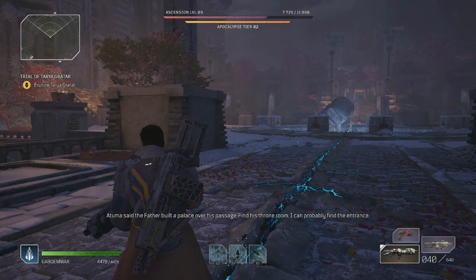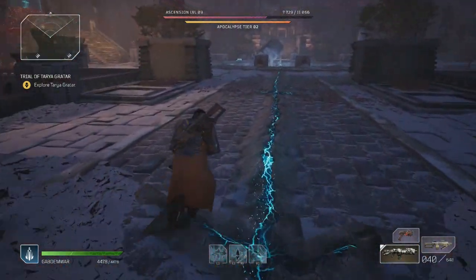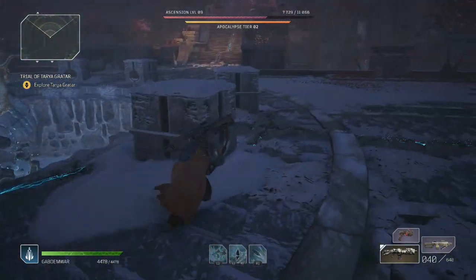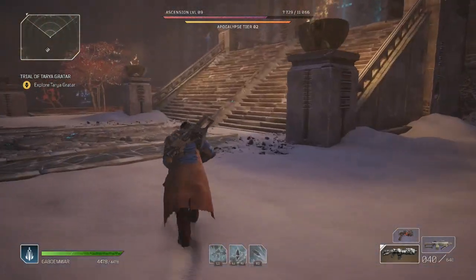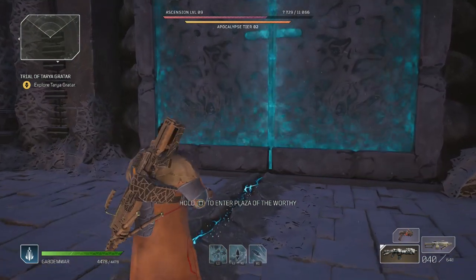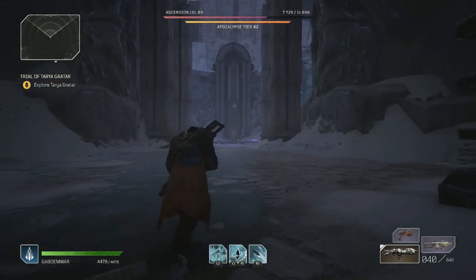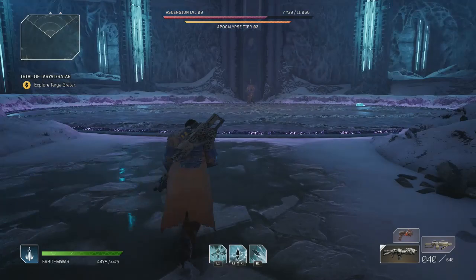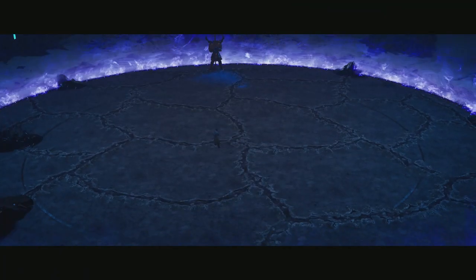Find his throne room — I could probably find the entrance. This seems to be the throne room, the place boys. I probably have to complete every single one of those trials in order to do my thing. There is a big giant door over here — enter the plaza of the worthy. Let's do this one, let's see what type of enemies we're going to have to face. This is the next place — look at this area, it looks cool. It seems like this is going to be a boss fight.